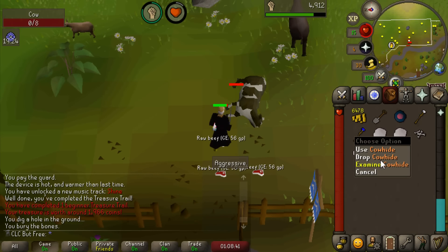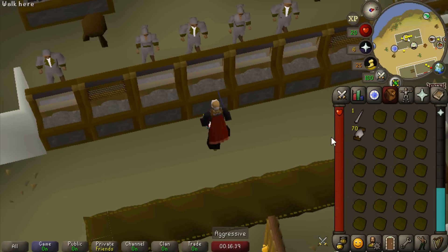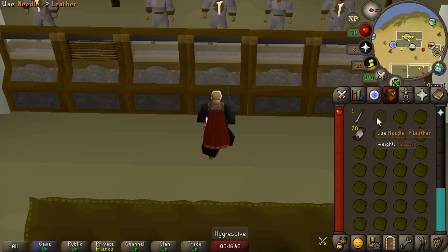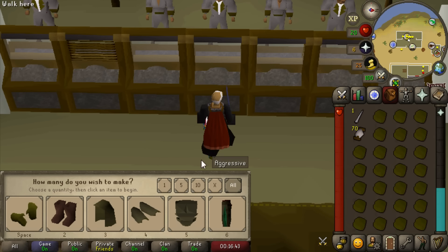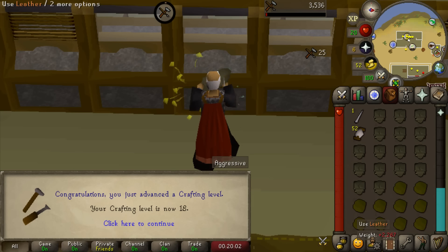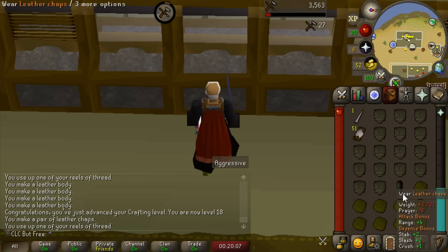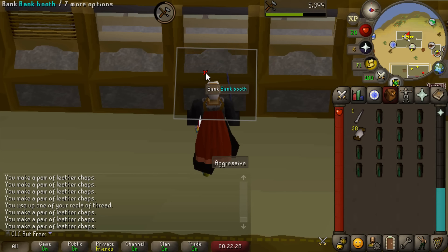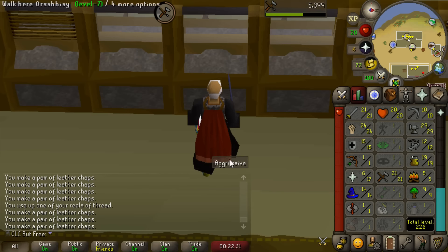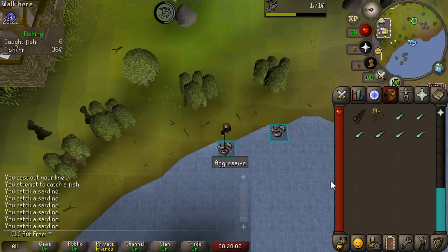We should be able to rack up maybe like 100 cowhide or so. The hard day's work has paid off - 163 leathers made, that's 163 cows slain. I got one beginner clue from it, which we're going to finish after we get some crafting gains. 18 crafting - that means we can craft the most prestigious of leather gear: the pants. We've got 21 crafting, well on our way to... I think we need like 50 for the strength amulet. I want to go to the Stronghold of Security, get some collection log slots, and do some more combat, but we need food first.